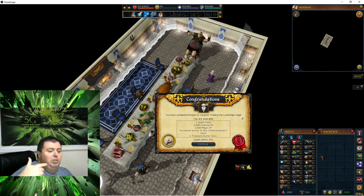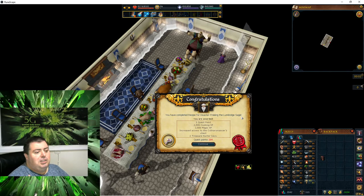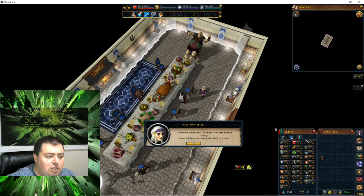You are awarded 1 quest point, 2,500 cooking experience, 2,500 magic experience, increased access to the Column of Mancers quest, and 2 treasure hunter keys. Good work, Adventurer — I've teleported them over to safety. You have only four council members left to protect.